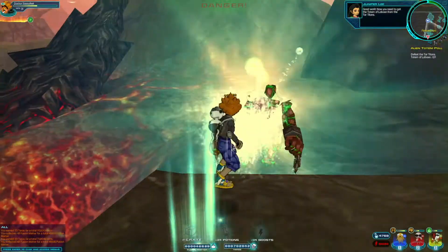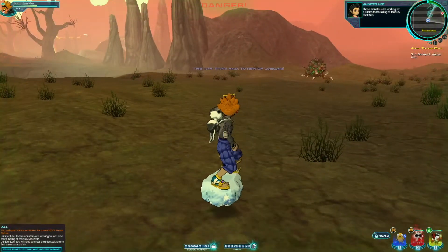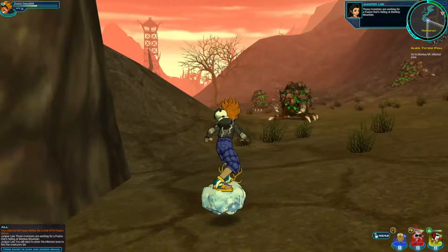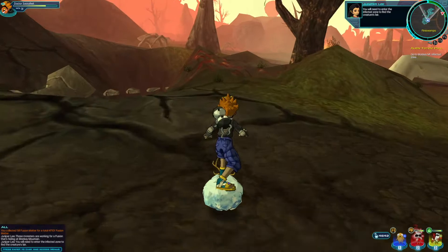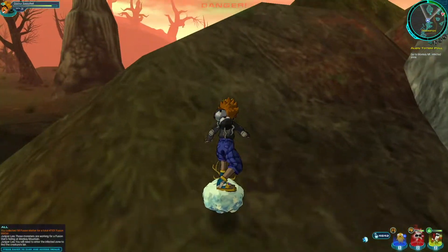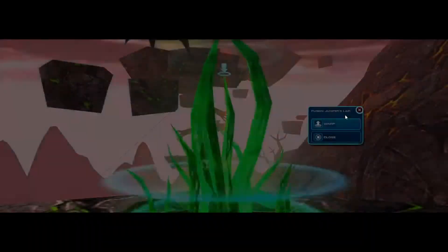The Tar Titans are working for Fuse — they're hiding at Monkey Mountain. Those monsters are working for Fusion, which is hiding at Monkey Mountain. Juniper says we'll need to enter the infected zone to find the creature's lair. That's a pretty common occurrence — the lairs are always inside infected zones.